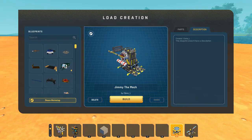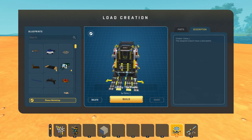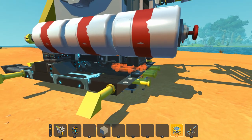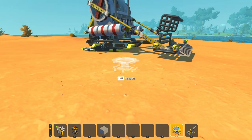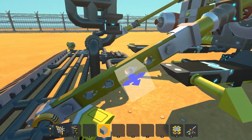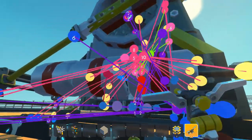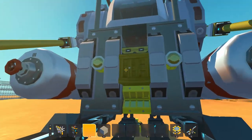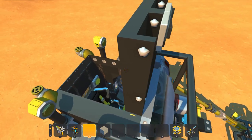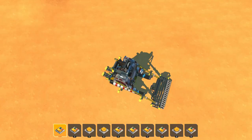Next up we've got Jimmy the Mech by Clone L. This is one of those builds where I really don't know what to expect. I can see that this is a build in Scrap Mechanic but it doesn't make sense. So let's just see what Jimmy the Mech is all about. We've got a cage here, some arms on pistons - those holes on that part are really cool. There's gotta be a seat - yes, we are going to control Jimmy the Mech. I found a switch up on the top here. It is! Perfect - let's hop into the cockpit of this mech and we're gonna shut the hatch.